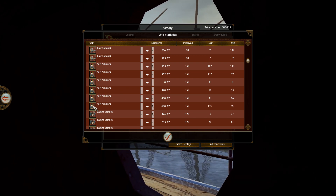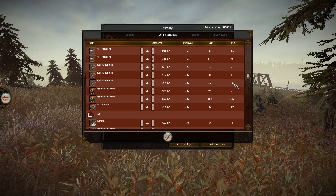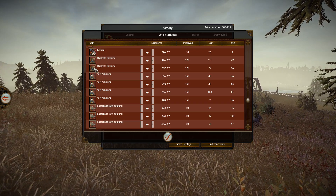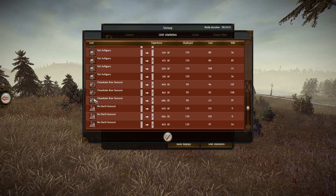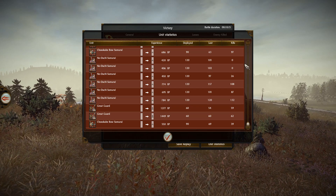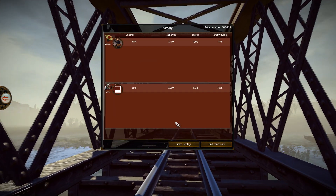Holo has six Yari Ashigarus, two Katana, three Katana units, and two Naginatas plus one Yari Samurai. One Katana Samurai killed 125, another 142 — among the best. For Dato's army: the general, two Naginata Samurais, four Yari Ashigarus, four Chosokabe Bow Samurais, and great guard. Sadly the Nodachis had zero kills. Everything said — let's go to the second battle!